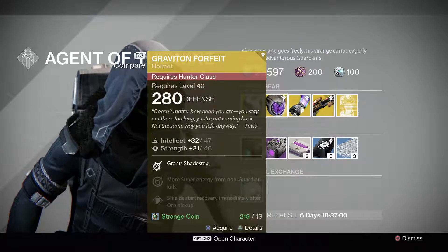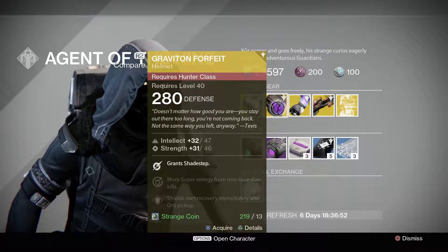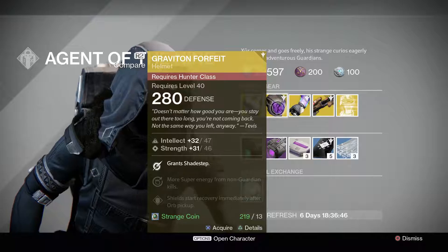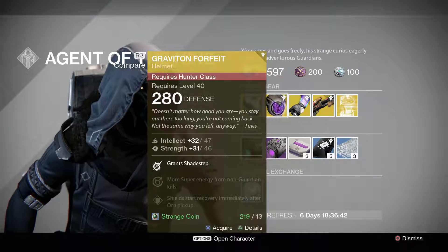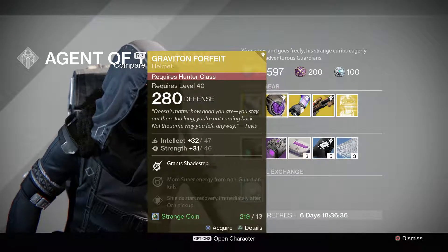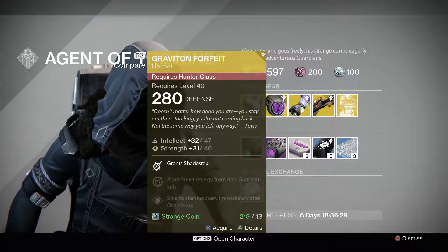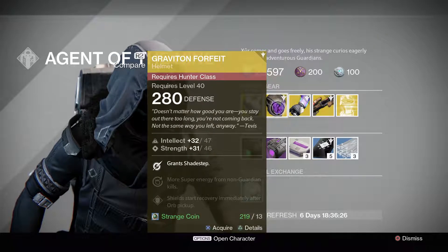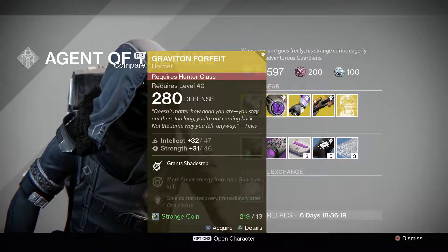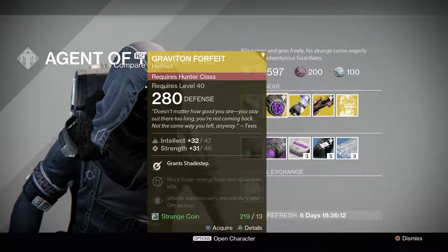Next, we have the Graviton Forfeit, which is one of my favorite helmets added for the Hunter. It allows you to get Shade Step automatically, so if you like to use a tether, you can use some other ability in that last column because this will give Shade Step to you automatically. As for the rolls, it has intellect and strength. They are pretty low rolls. Intellect can get to about 106 and strength to about 60-something. For strength it's on the high end, but for intellect it's definitely on the very low end of the spectrum, so I would probably just leave that alone.